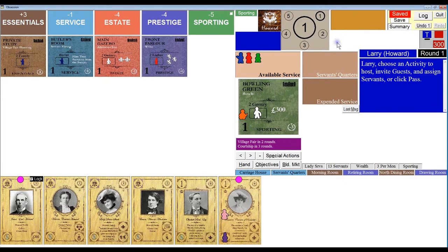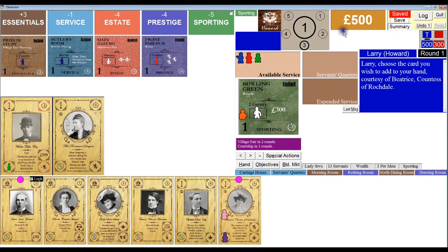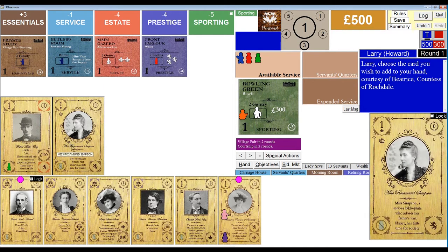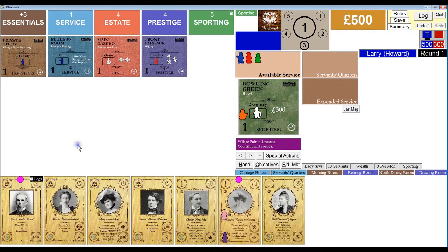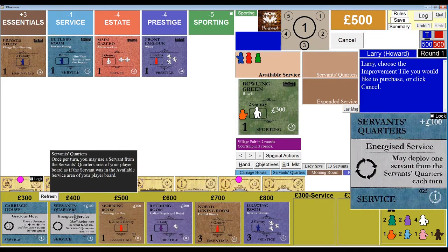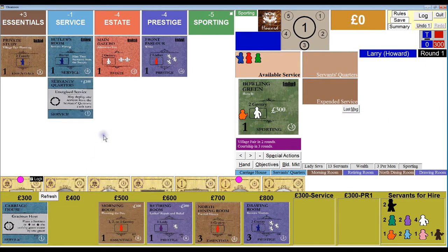There's my 500 pounds, my two reputation, and then my two drawn casual guests are Walter Tuttle and Rosamund Simpson. I'm going to go with Rosamund. Walter will go to the bottom of the casual guest deck. I'm going to add Rosamund to my hand. With my 500 pounds as promised, I am going to take the servant's quarters — a good way to start the game.